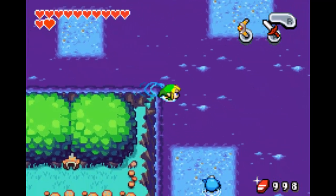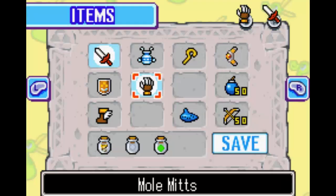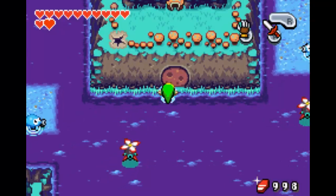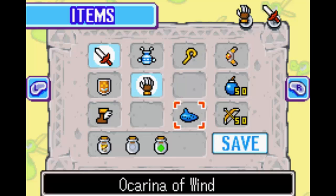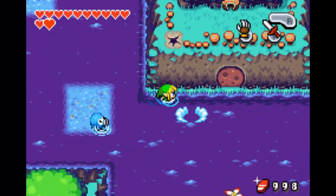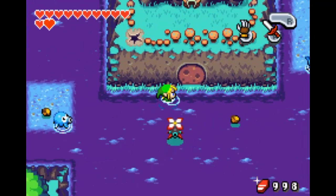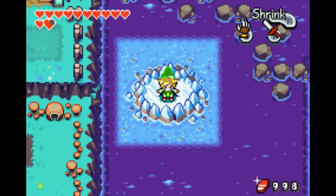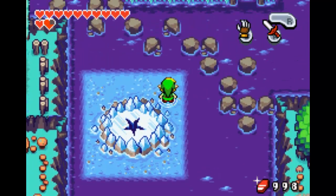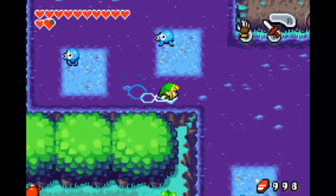Anyway, what's the deal with this? Okay, new idea. Roc's Feather is not in this game, but something that freezes water is. Either this lake drains, or a kinstone creates a lily pad here, or you can freeze the water. Or no. I don't want to go in there yet.